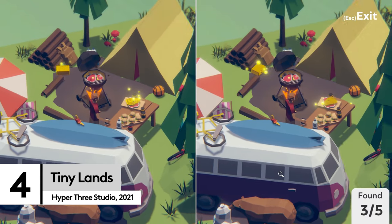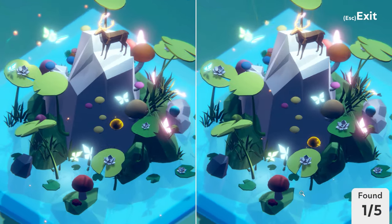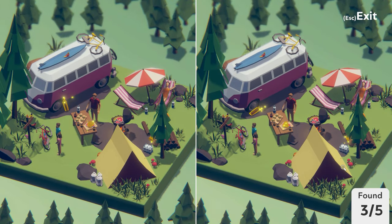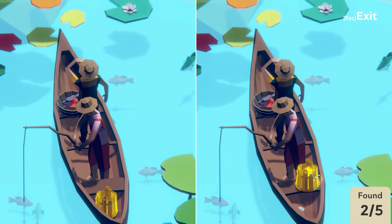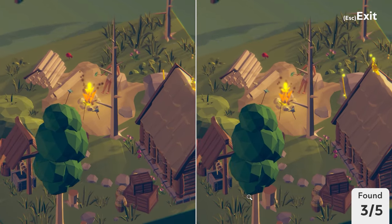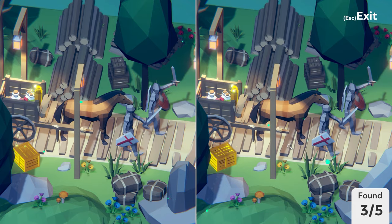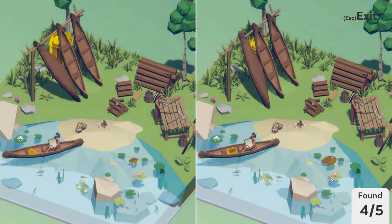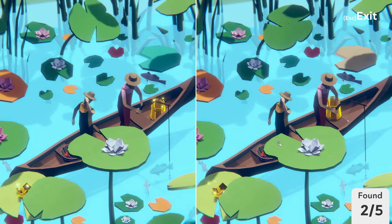How about a hidden-object spot-the-difference hybrid? Tiny Lands does exactly that, making you search carefully to find each difference. The dioramas are packed with detail, and each more pleasing than the last. Being fully 3D means your searching has new depth that requires rotating and zooming to get the exact spot to detect the differences. It has the classic kick-yourself-when-you-finally-find-it feeling. There's even dynamic sound to bring everything to life, so you can enjoy birdsong and running water, or chirping nighttime bugs — like a peaceful meditation, but a lot more fun.